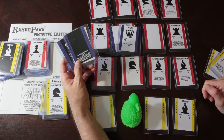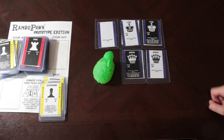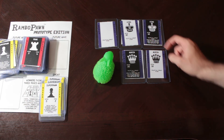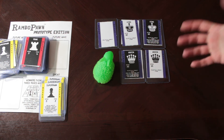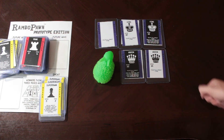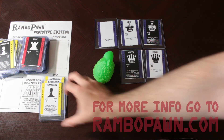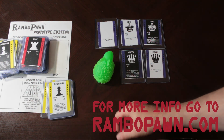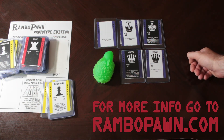You go through all of them until you get to the final wave. To win at Rambo Pawn, you need to take both Kings — the Black King and the White King — and both Queens. If you take all four, that's the winning condition. Your score is based on the count of how many cards you've spent throughout the game. The lower the number, the better, because you want to be killing the leaders, not the basic soldiers. And that's a quick overview of how to play.